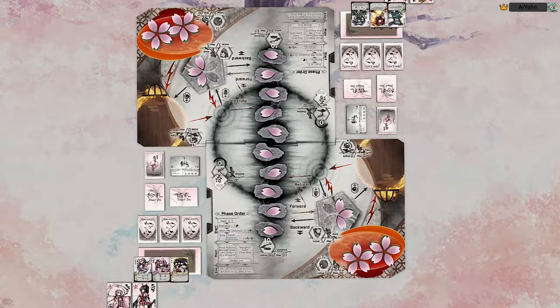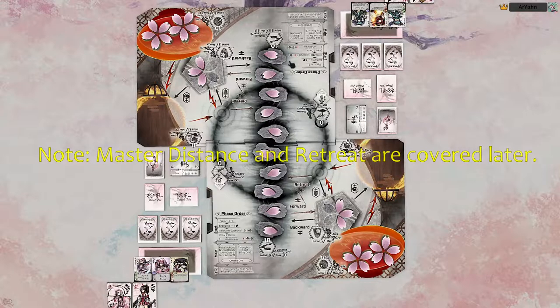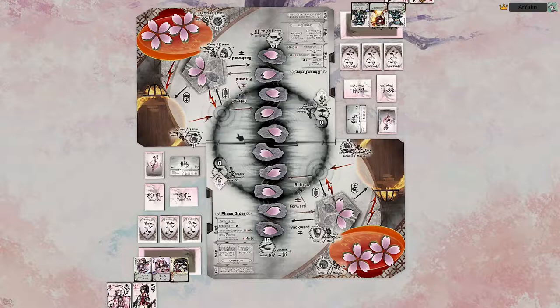Distance is this line in the middle — it represents an abstraction of how far away you are from your opponent. This is not a literal position on the board; it doesn't matter where the Sakura tokens are, there is no positional value on distance. Shadow is just a reservoir — it collects any spent tokens. Damage from aura goes to shadow instead of to flare, any spent flare will go to shadow, and certain arrow effects will direct things to shadow.